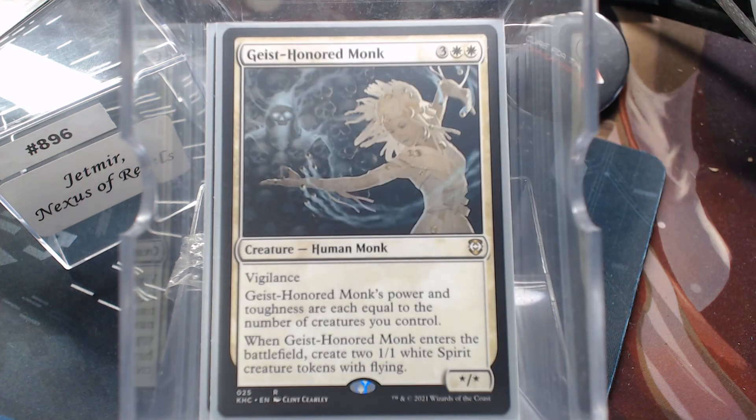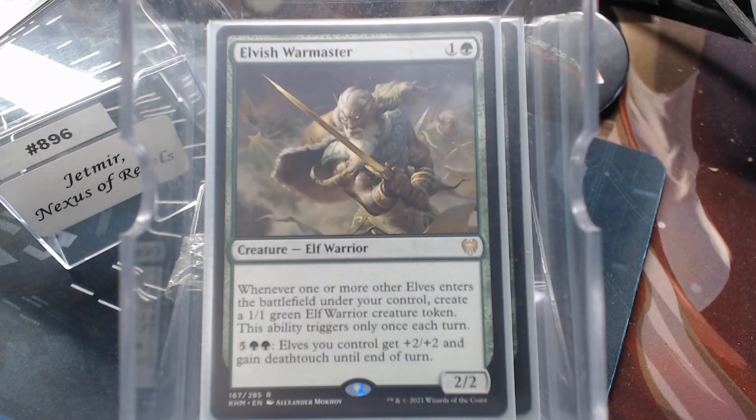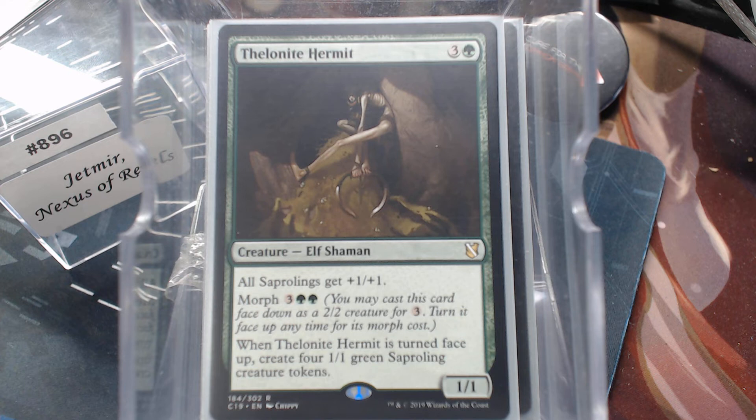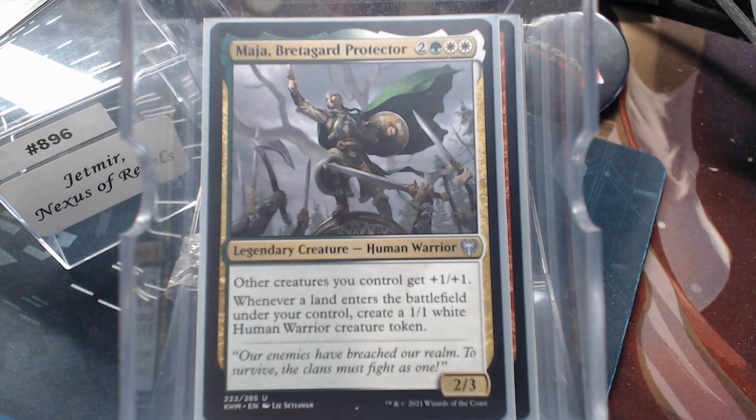Geist-Honored Monk brings two spirits and its power and toughness scales with creatures. Imperious Perfect makes elves — it makes creatures. Elvish Warmaster: another elf enters the battlefield, you get an elf token once each turn. Thiel Knight Hermit — this four-mana card gets you five creatures, which gets you most of the way there to Jetmir. Beetleback Chief is four mana for three creatures. Maja — not only is she an anthem and a creature, Landfall makes a creature.